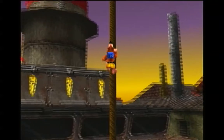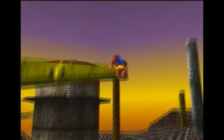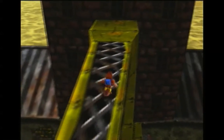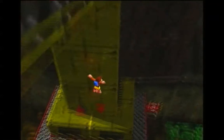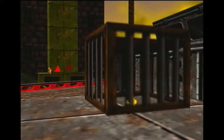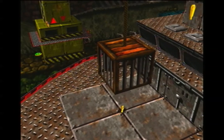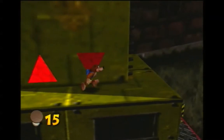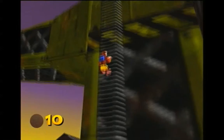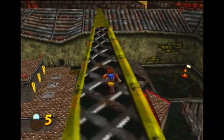Sounds like fun. So to get this Jiggie, you've got to climb up here and then climb across or fly across or whatever you want to do. And then you've got a big barge, this guy here. And that opens that up, but that's not as easy as it sounds because now you have 16 seconds to get back over there. And obviously it's going to require some falling because there's no way I'm going to be able to climb down to get that that quickly.